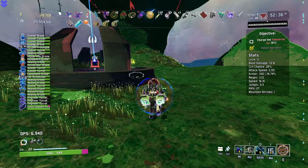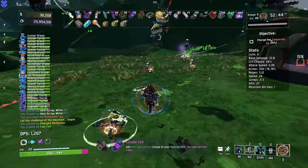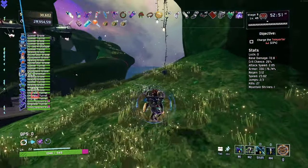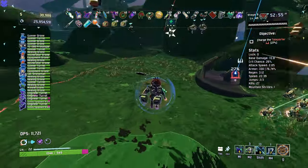That's crazy. Do we get a yellow? And we did — we got another Lysate Cell. I don't know if that is going to give us an extra turret. I would imagine one Lysate Cell is only good for one new turret, and two is also good for one turret, but I don't know.